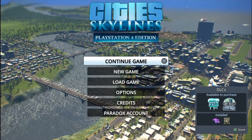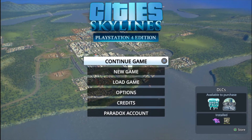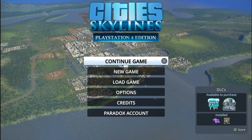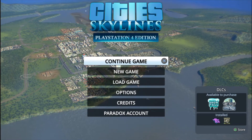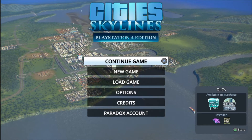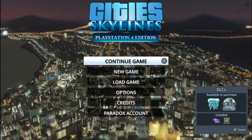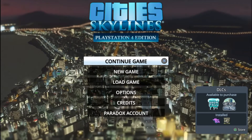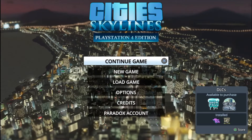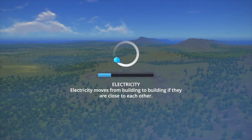Hey, what's up guys, welcome back with me Joe Gasa. This is City Skylines PlayStation 4 Edition, and today I'm gonna show you what's happening on this update today on March 13. This is called the Match Day free DLC and the Art Deco and High Tech update. Because I don't have those DLC, I just have the base game, I'll show you what's exactly updated for us.